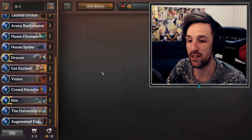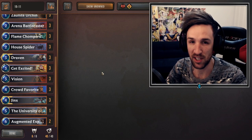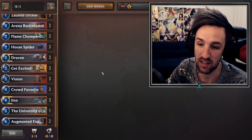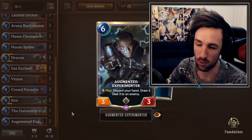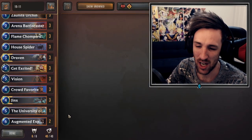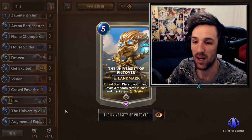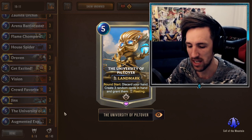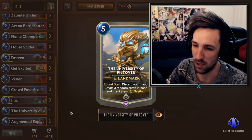You'll find the link to my deck list and deck code down in the description below. There are also going to be some timestamps there so that if you're looking for specific information, hopefully those timestamps will help you. We have at the moment two copies of Augmented Experimenter. This is one of the cards that has been trimmed down a little bit to fit in some other cards. I don't mind three Augmented Experimenters - I was still running three Augmented. I've thrown in one University of Piltover. This is probably not the most competitive card, but I like the idea of having one here strictly for certain matchups. I would definitely not run any more than one of this card.